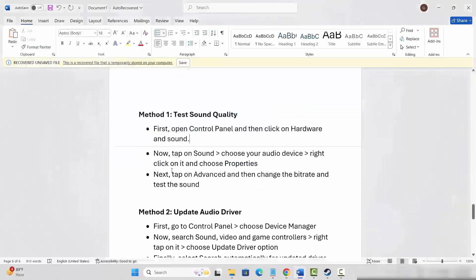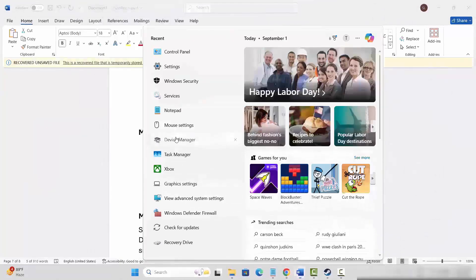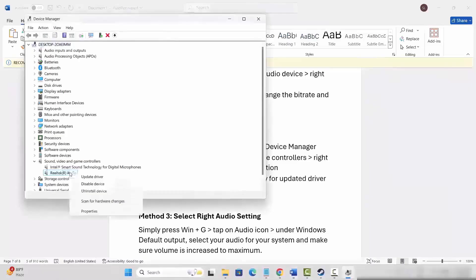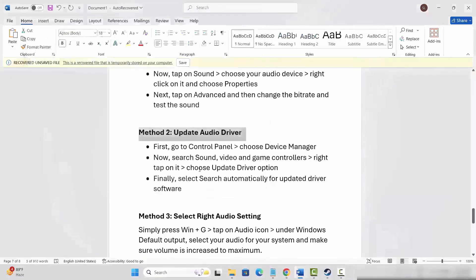The next solution is to update your audio driver. Go to the search options and search for Device Manager. Expand Sound, Video and Game Controllers, select your audio driver, click on Update Driver, then click on Search Automatically for Drivers. This will update your driver. After that, launch the game and see if the sound issue is resolved.